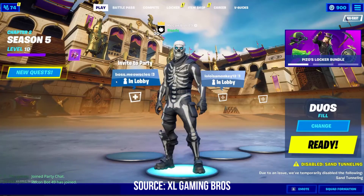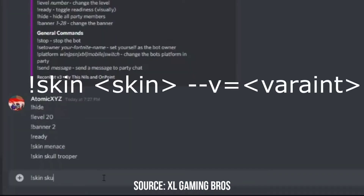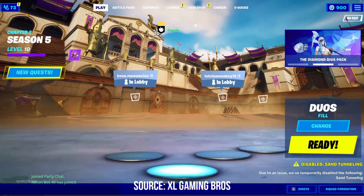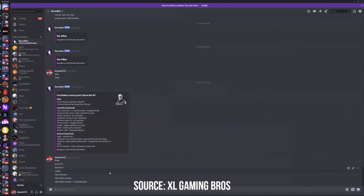If you want to change the variants on these skins it's pretty simple. You do skin skull trooper, then dash dash v equals, and then type in the variant you want. Let's say 'purple glow' - there you go, we just got Purple Glow on the Skull Trooper. This will work for any of the variants on any skin that you want.